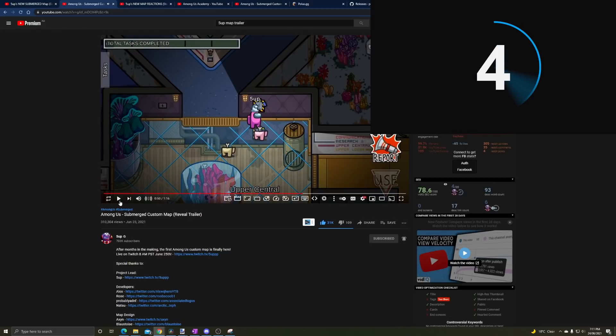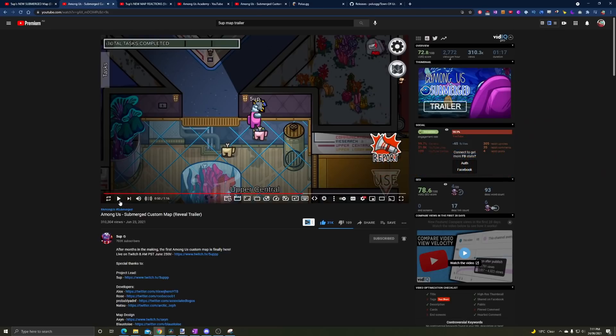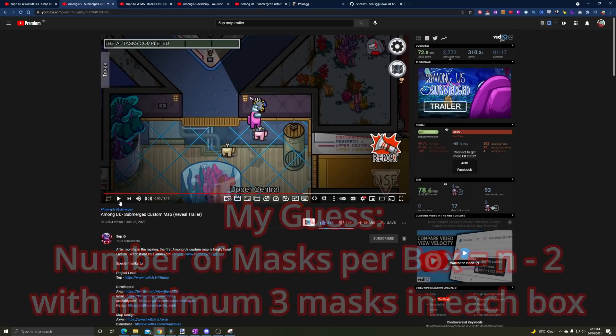The fact there should be four seconds left means it definitely isn't a timer — the seven turning to a six is an indicator of how many masks are left in the box. That raises the question: how many masks are in each box on the top and lower floor, and will that number differ depending on how many players are alive? My guess would be N minus two per floor, where N is the number of alive players. Leave a comment on how you think the mask count will be calculated.